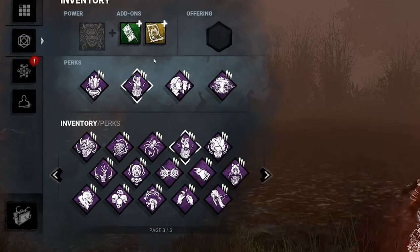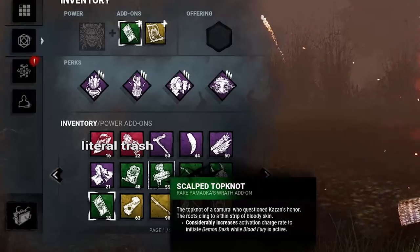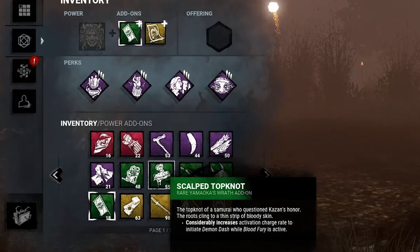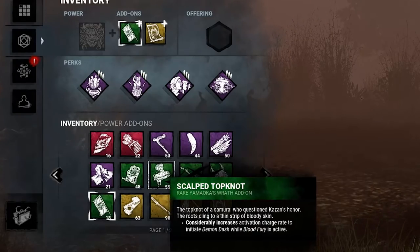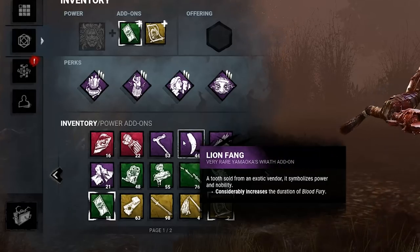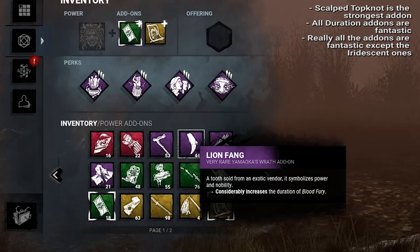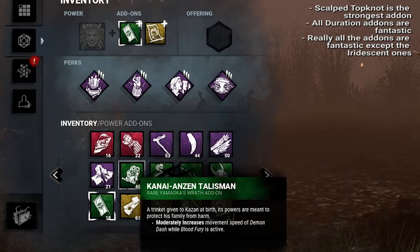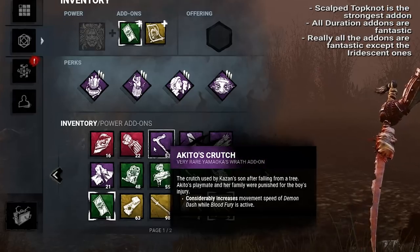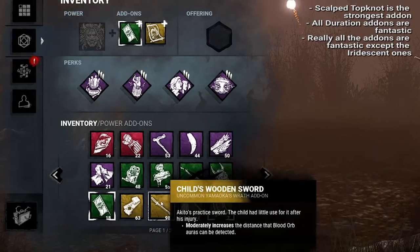Oni has mostly very good add-ons. Ironically, his iridescent add-ons are by far his weakest, bordering on actually detrimental to equip. The strongest add-on he has is the Scalped Topknot, which no joke doubles the speed at which you charge your Demon Dash - it is insanely strong and leagues above his other add-ons. The next most powerful would be any duration-increasing add-ons, as they increase the duration of Blood Fury and technically reduce the penalty you get for downing survivors. Oni is one of the few killers who is really not add-on dependent at all - he can do just fine with nothing equipped.